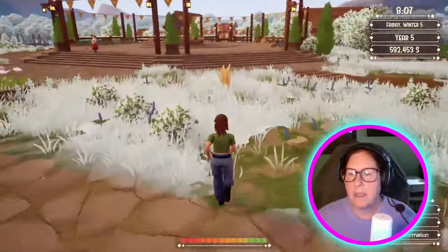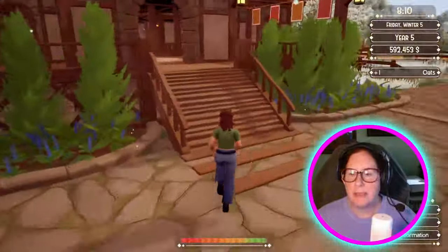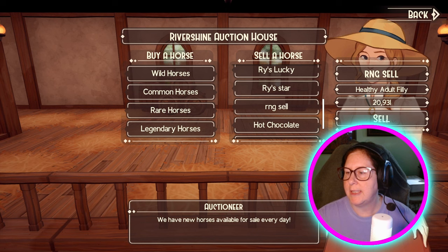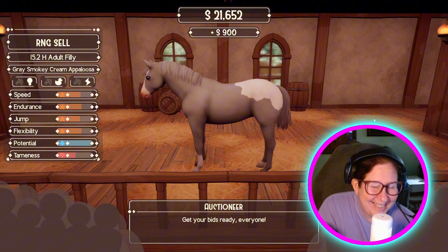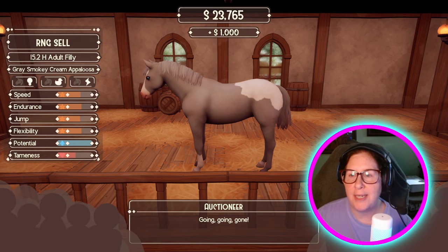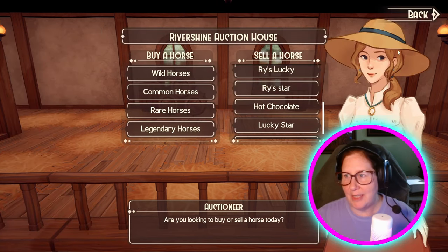Rise Lucky, Rise Stars — RNG. Sell. 20,000 — wow. Because she is a gray smoky — I guess it's the coat. But look, she's clean. She was filthy in the stall and now she's perfectly clean. She's 15-2 — did not know that. She's got the pretty blue eyes. We're at 23.9. Dang — 23,900, that's pretty nice.